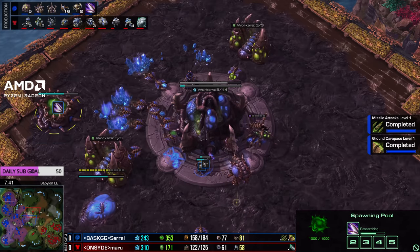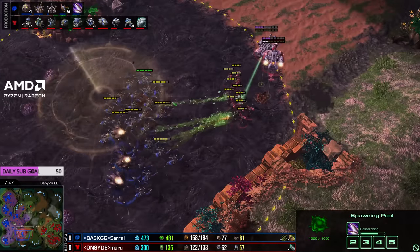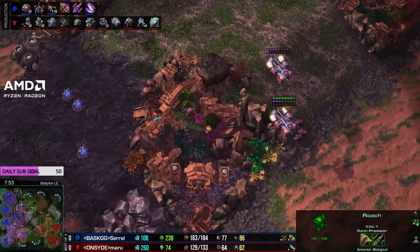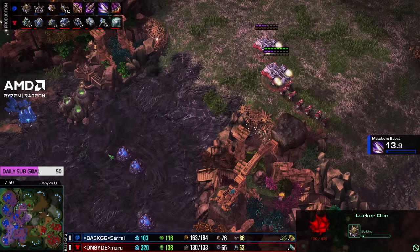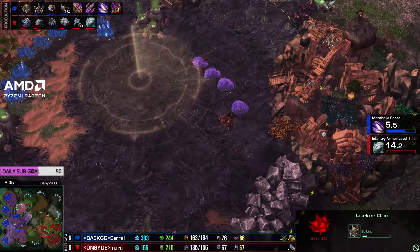Ling speed is being added - probably just because they're cheap on gas, but without melee upgrades they won't be that useful. Hydralisk den on the way, lurker den expected. Like I said, quick lurker timing - if you see Serral open pure roach, unless he swaps into Baneling Nest and ling speed earlier, it's almost always going to be a quick lurker timing. He loves the lurker timing. The weakness he has is he does not get vipers very quickly, so tanks in the right position can be very effective.